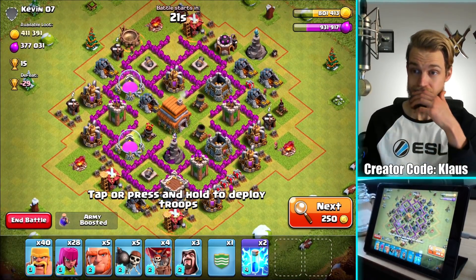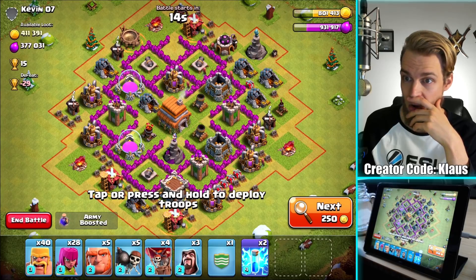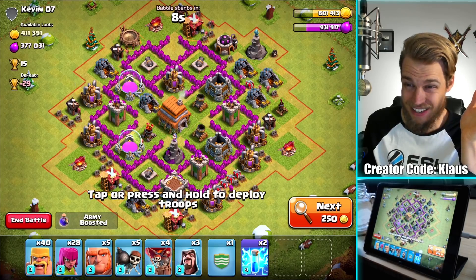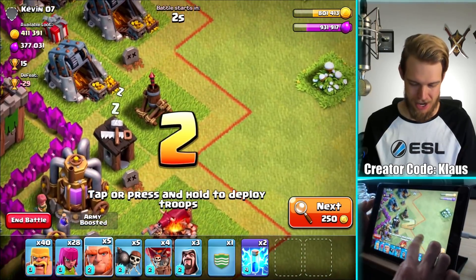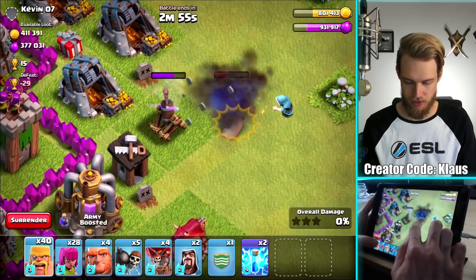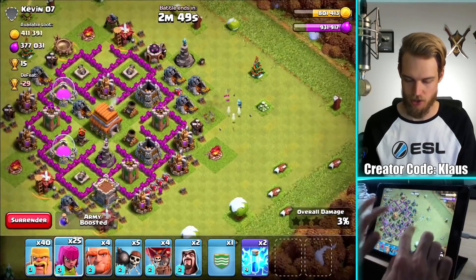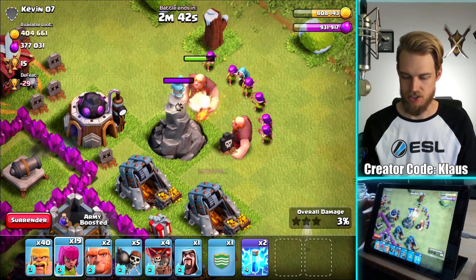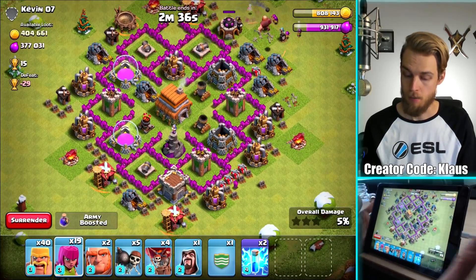Town Hall 6! Look at that loot — 400,000 gold. Yeah, let's take this base on. I'm going to use a giant and wizard combination. We should be able to take this thing down. Let's get a couple of archers to back it up. There you go — the air defense is down. Same thing with the wizard tower. Let's do two giants, a wizard, and a few archers just to make sure we get rid of this wizard tower. Those are the main two things — air defense and wizard tower — against your balloons, the balloons being the most important part of your attack.